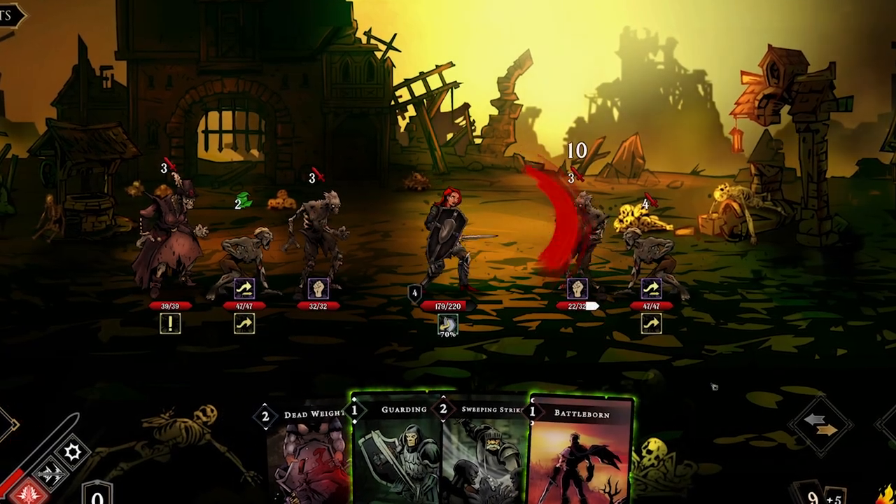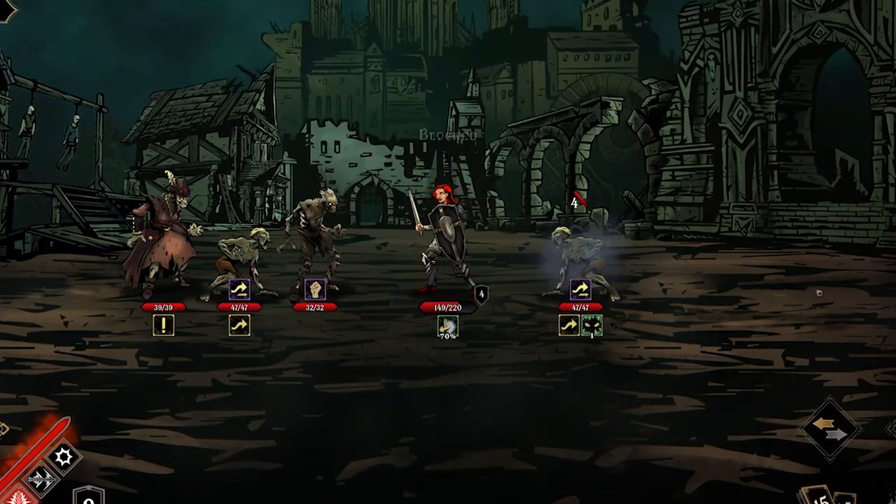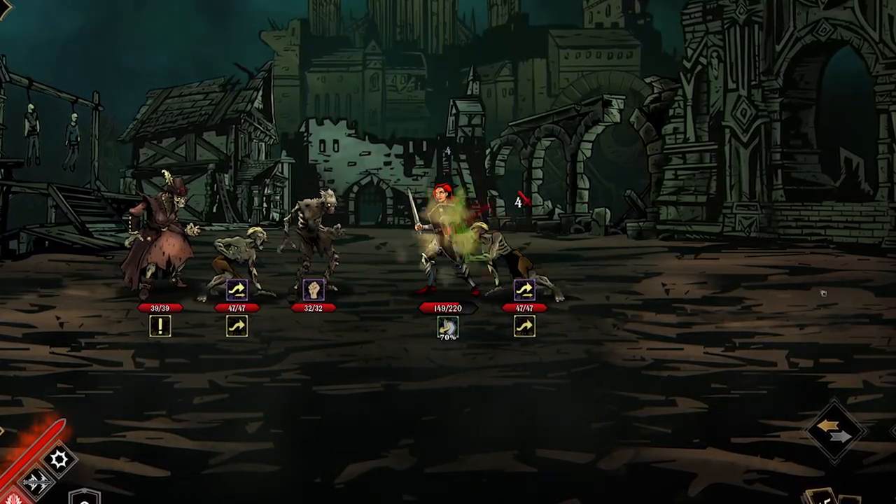A key feature of the Monastery is the two-sided battle, where it matters which direction you attack and block with your shield, or which side you defend with armor.